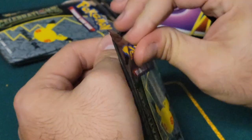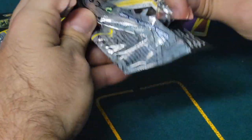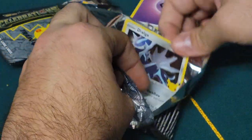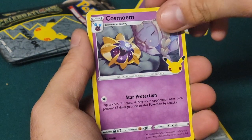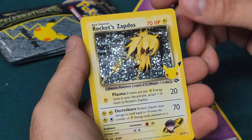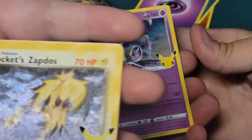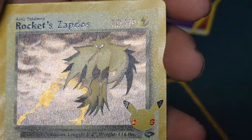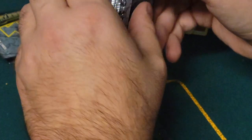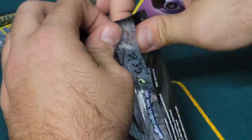Okay, now we have Dialga, Cosmoem, Rocket Zapdos - damn, nice! And then another Lunala. But look at that - Rocket Zapdos! The presentation! You can really see the texture on camera. That gold moon - that's the hardest one, I think. Out of the regular ones that were thrown into the celebrations set, that Rocket Zapdos is the hardest one in the set overall.